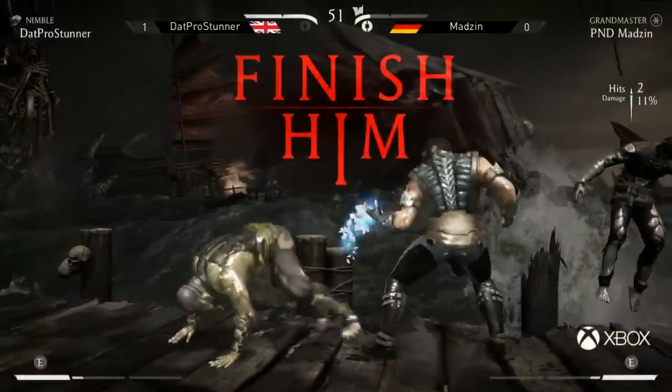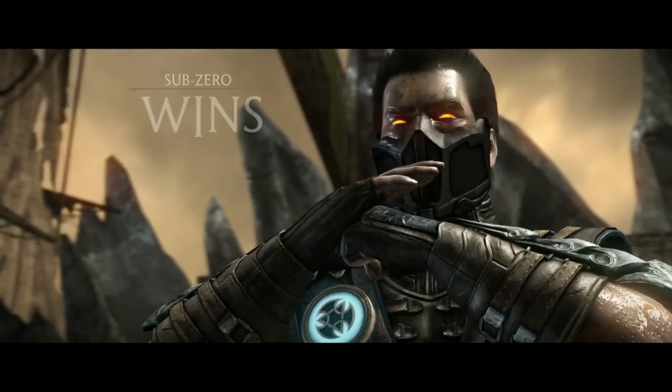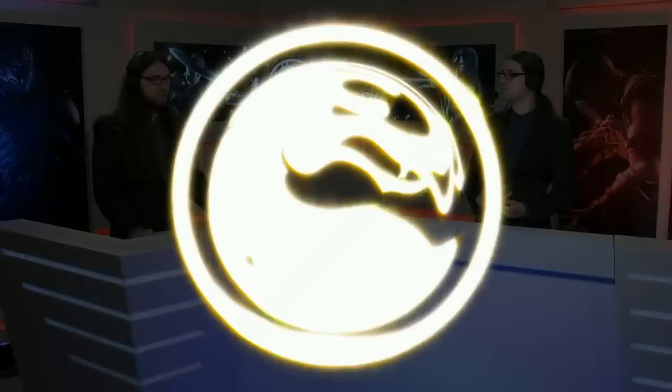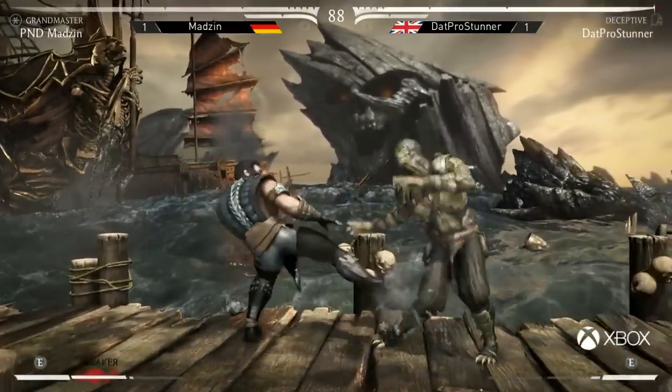That's game two for Madzin. That drop is going to weigh on Stunner, because that takes it to 1-1 — but that was his game, he had the combo. Dropping it cost him the momentum and it got in his head — he started to scramble near the end. The Armored Claw reversal was kind of obvious, and I almost feel Stunner thought it was so obvious that he wasn't ready for it to confirm. We're pretty much never seeing the chance to use the Nimble slowdown. Actually, Stunner's gone Deceptive — I think he must realize that Nimble really isn't doing much for him. He's using so much meter on Armored Reversals that he just doesn't have the tools to make the most of the slowdown.